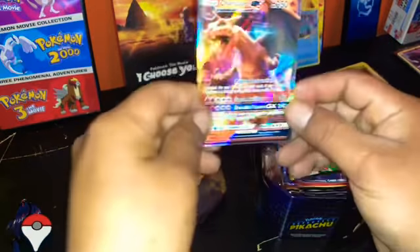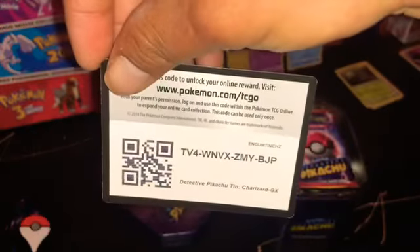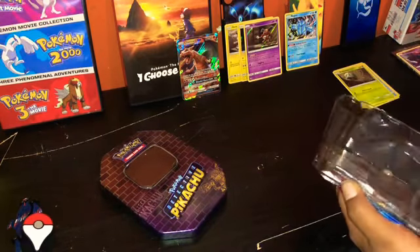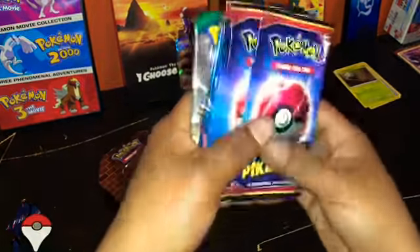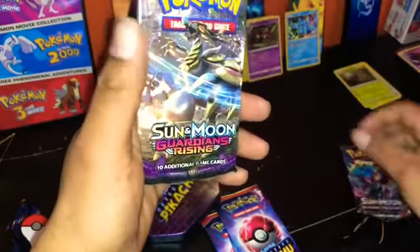Here we got the Charizard GX! Here we got the Charizard GX! Here's your code, guys. So we got one, two, three, four booster packs — we got Burning Shadows and we got Guardians Rising.